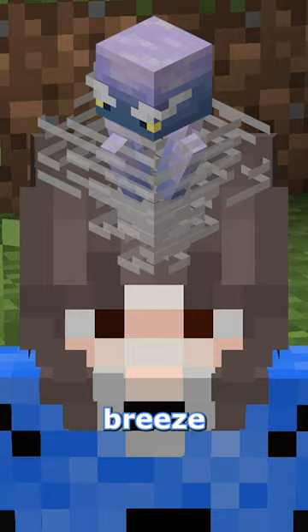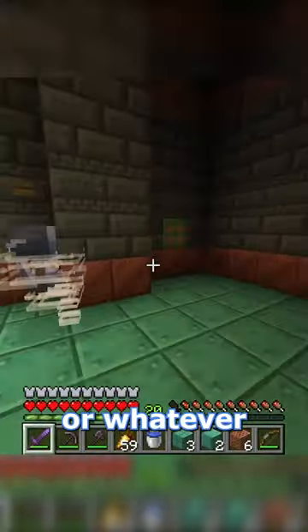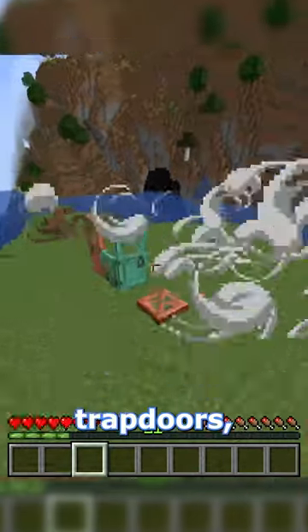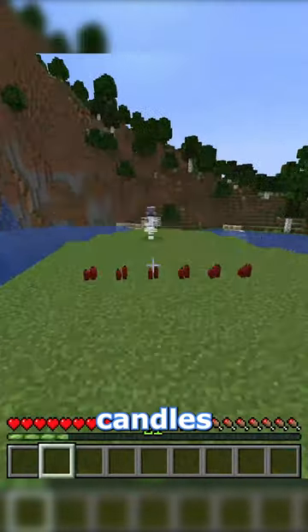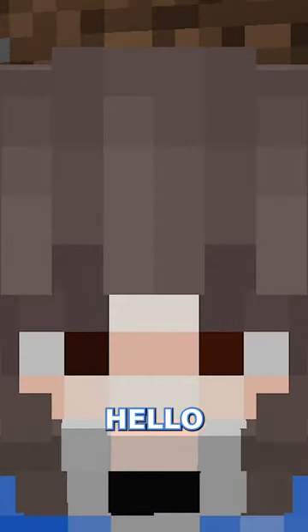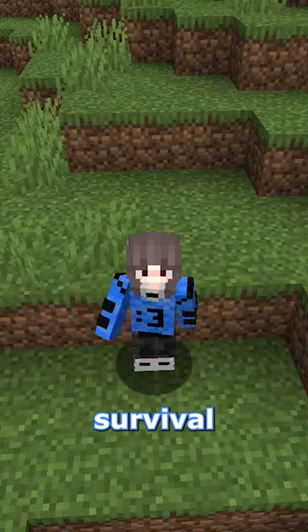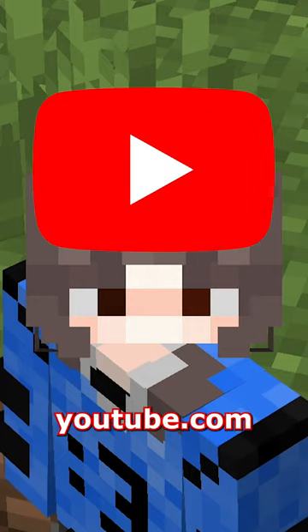But when I saw that the breeze can use its wind attacks or whatever to activate buttons and levers and fences and doors and trapdoors, and it can blow out candles and ring bells — like, hello? I cannot wait to see this utilized in a Minecraft farm or a survival map of some sort in a tutorial on youtube.com.